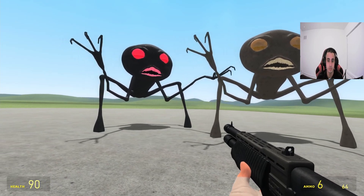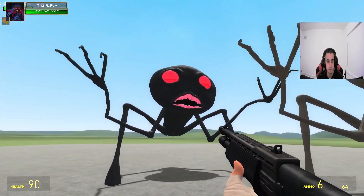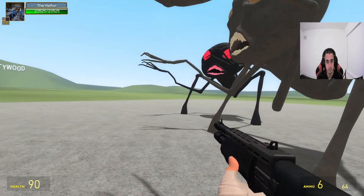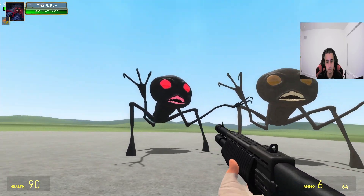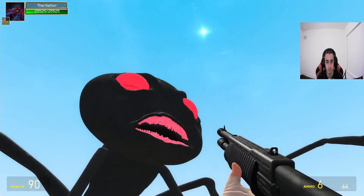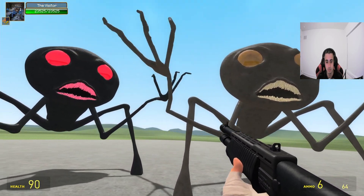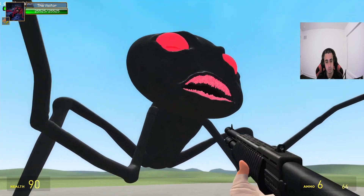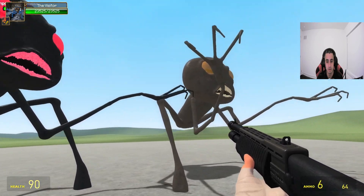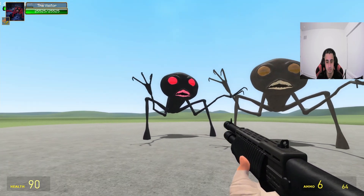Hello everybody, MichaelSpecGamer here. Today I'll be doing a review of the Visitor. There are two types: a black one and a grayish-brown version. They have a 2000 health difference — the black ones have more health than the gray-brown ones. These kind of seem like they would be in Area 51, like a combination of an alien from Area 51 and those creatures from Goosebumps.